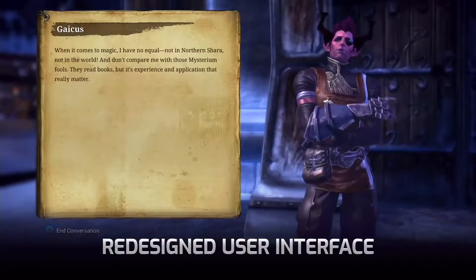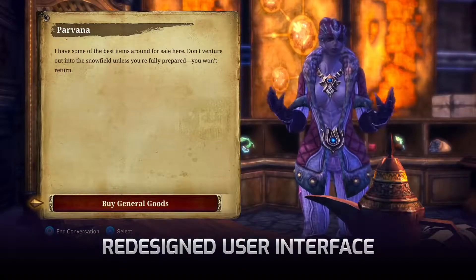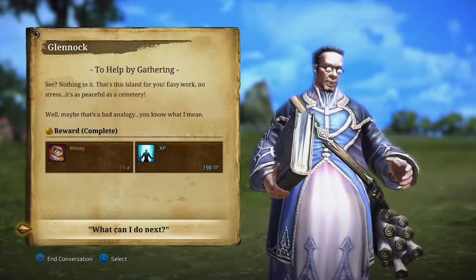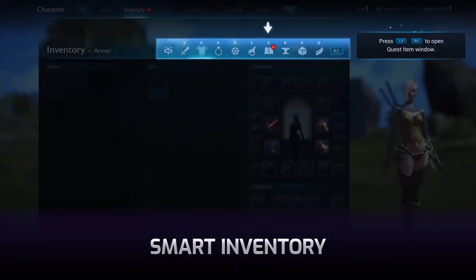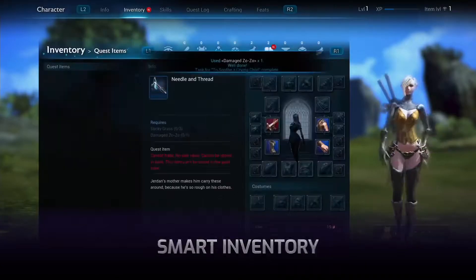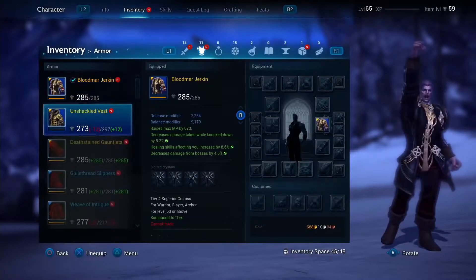The entirety of Terra's UI has been fully redesigned. The interface is now full screen and can be easily viewed from a distance. One especially great addition is a new smart inventory that will automatically group items of similar types into categories for easy access.